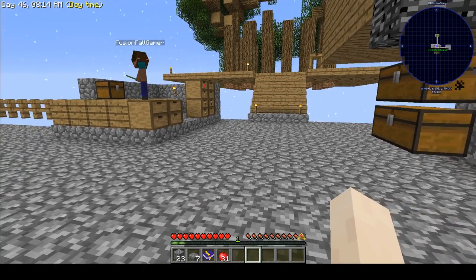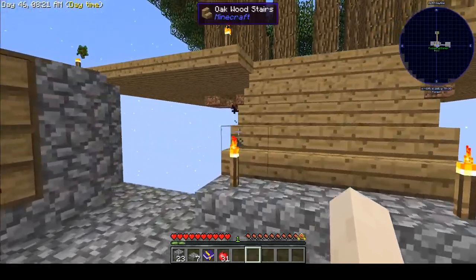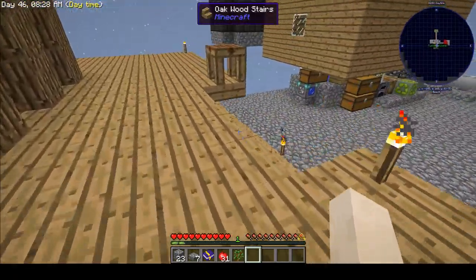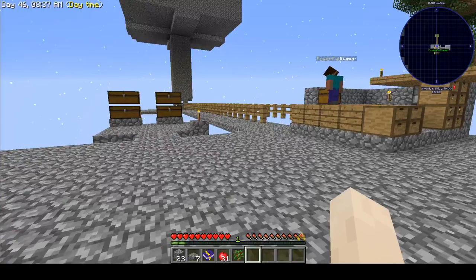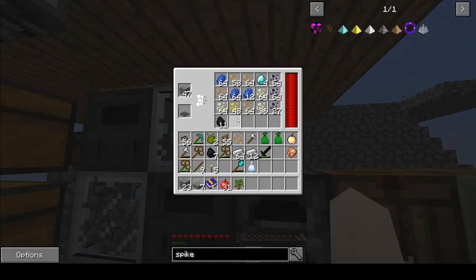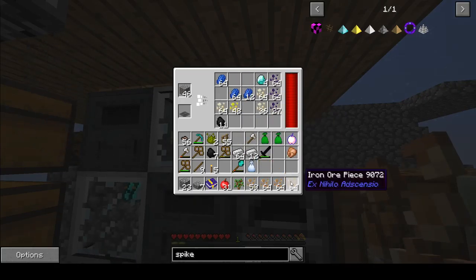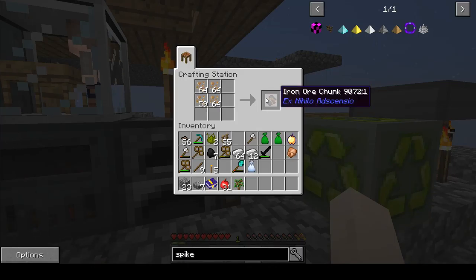The next thing we have to wait for is chickens to spawn, because we want to get into doing the different types of chickens — that's an easy way to get lots of different resources. For anyone new, it's the Hatchery mod — you can breed chickens to get different kinds and they give you different materials. It's really useful because it's a fast and pretty easy way to get yourself a lot of necessary materials. Even though it is a tedious process, it's worth it.